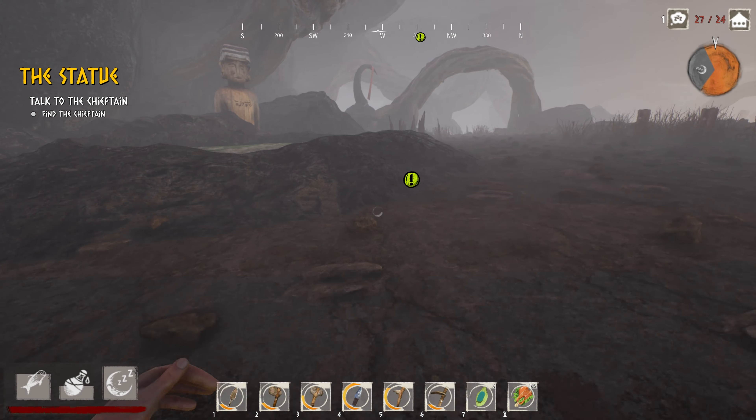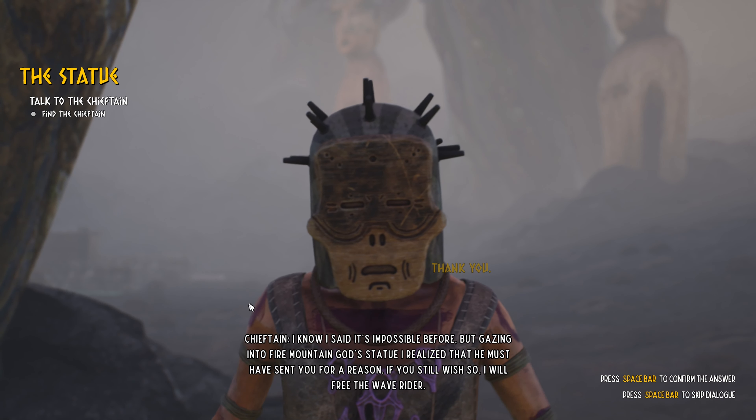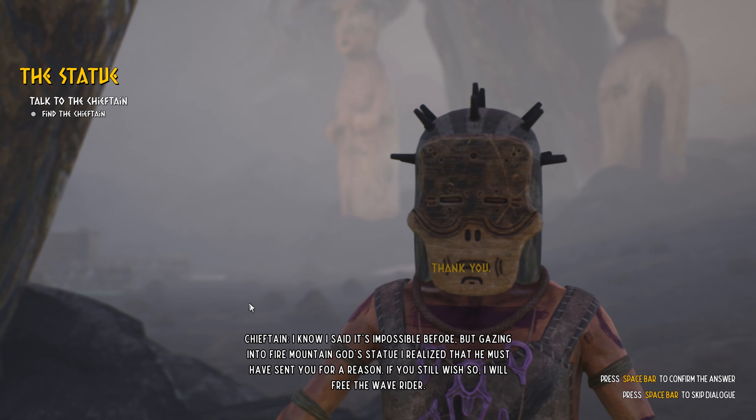Every time I see this water I just think it'll be full of sulfur or something. I got 125 meals on me so food-wise I'm doing fine, with water everywhere and two spare waters on me. Alright, I just talked to you about 12 hours ago. Chieftain: 'The glory, the reverence, the way you have captured the Fire Mountain God's divinity - you've shown us beauty and wonder I never thought possible.' Me: 'Thank you.' Chieftain: 'It is I who needs to thank you. Gazing into the Fire Mountain God's statue I realized he must have sent you for a reason - if you still wish so, I will free the wave rider.'